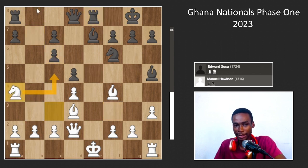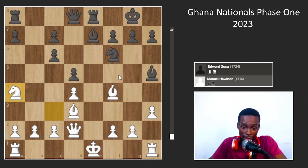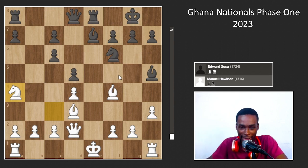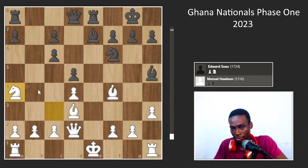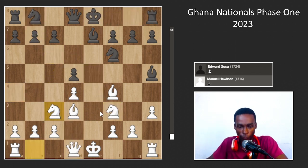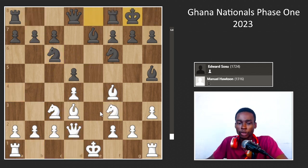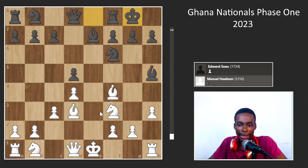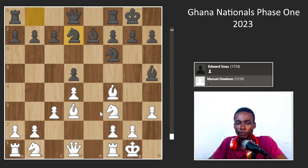I'm intentionally making some bad moves here to illustrate the structure I'm talking about — takes, takes — exactly the kind of position I'm looking for. The engine doesn't like some of these moves because I'm showing ideas rather than best play. So after I play c3, my opponent castles, I castle myself.